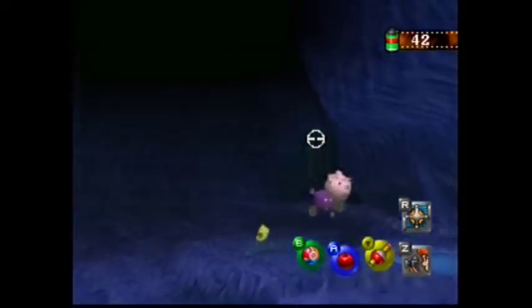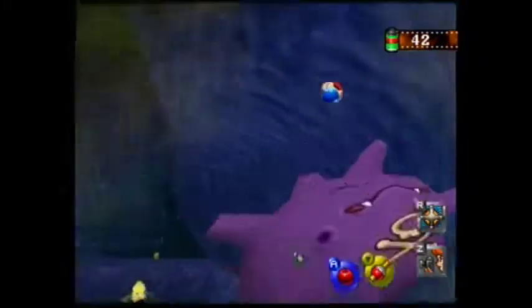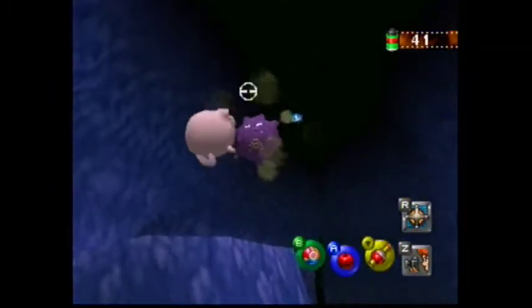You'll see Koffing chase around Jigglypuff in the air. Hit that Koffing with a Pester Ball. Two more Koffings chasing two more Jigglypuffs will appear afterwards.